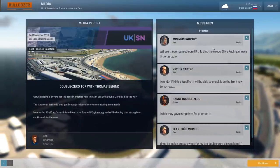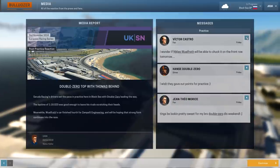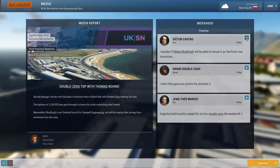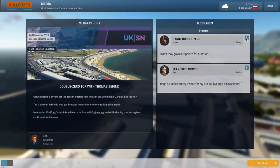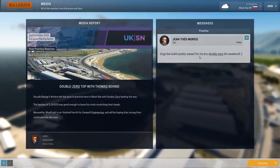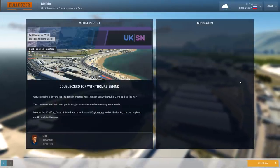Over on to social media, which is always a delight. Min Norsworthy: 'What the flipping heck are those team colours? This ain't the circus. Silver racing, show a little taste lol.' Victor Castro wonders if Nicholas Walthrath will be able to chuck it on the front row tomorrow. Hans Double Zero is saying he wishes they gave out points for practice, as he's already pretty much locked up the season. And Jean-Théo Maurice says, 'Tings be looking pretty sweet for my bro double zero dis weekend,' with a square-mouth smiley face. Jean-Théo is clearly down with the urban youth of today.